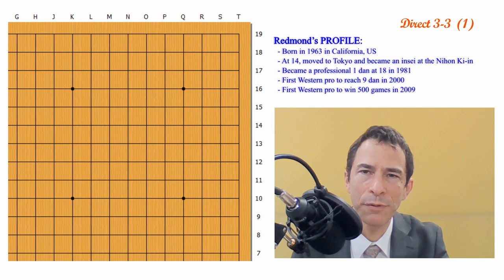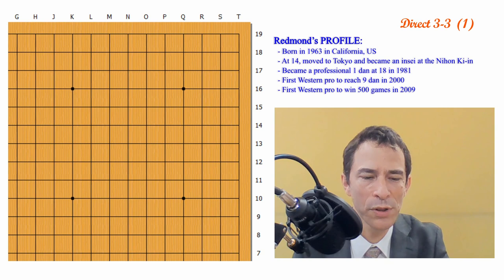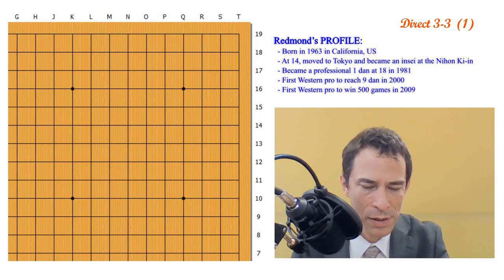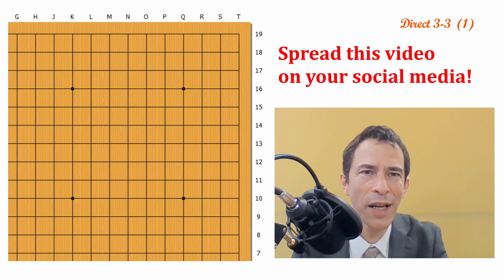Before I start, I'd like to say that because of the COVID-19 pandemic, a lot of events have been canceled. For instance, overseas, the Go Congresses have been affected, and the Go Association in Japan has not been able to hold the yearly summer Go Camp. Because of that, professional Go players have lost our opportunities to teach. We're turning to the net, and this online lecture about the invasion at the 3-3 point is going to be one of our first tries at that. Whether we can continue or not will depend on your reaction, so we're hoping that you can spread the word on social media and get a lot of people to watch this video. Thank you.